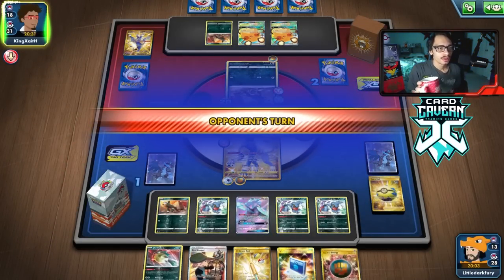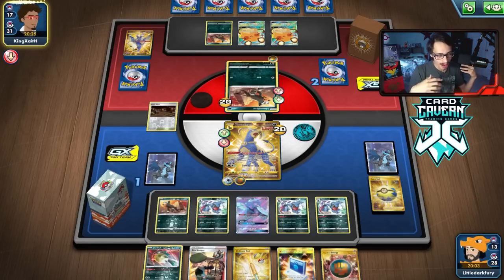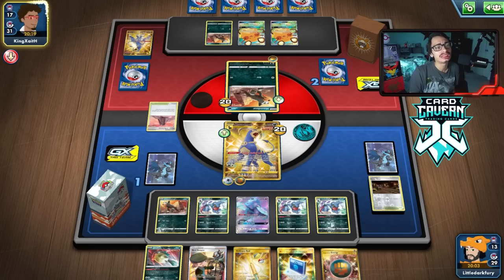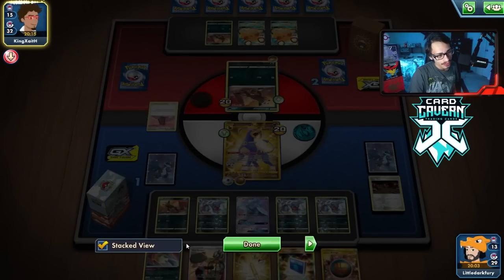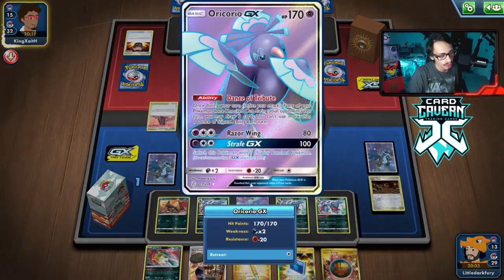This is going to be a close one. My opponent played very smart by not using Tornadus. Since they didn't go two Tornadus VMAX, I think that was bad for us. They had the third Tower — they just need a Houndoom and a Boss to win the game because Oricorio is weak to Dark.